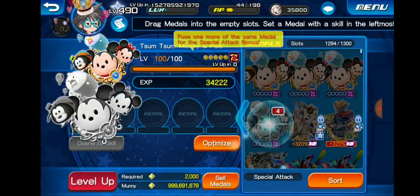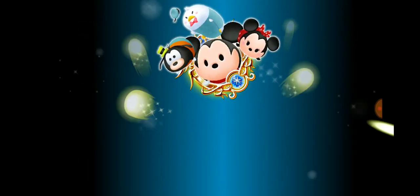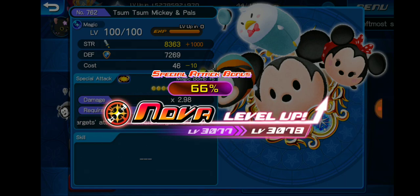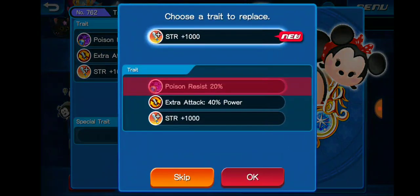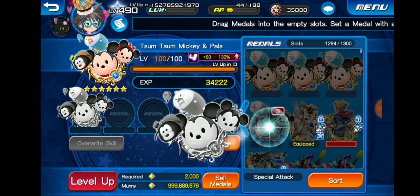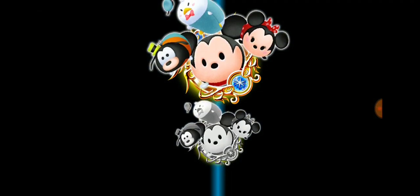Or we can just get strength and extra attack apparently. Oh, that's a terrible guilt. Let's get a raid trait though. I'm going to reroll this because 66% is on the very, very low end of the spectrum.